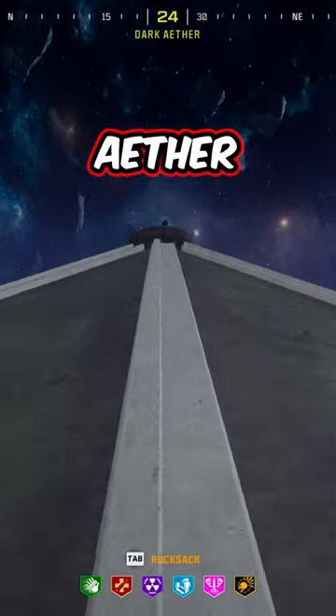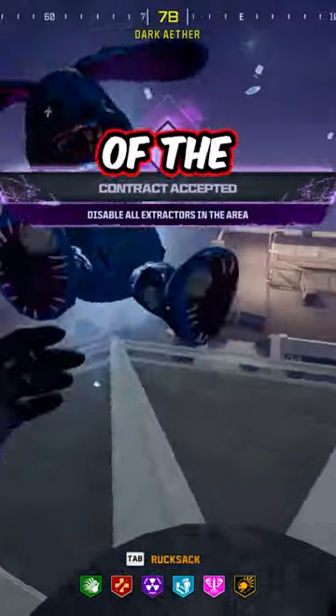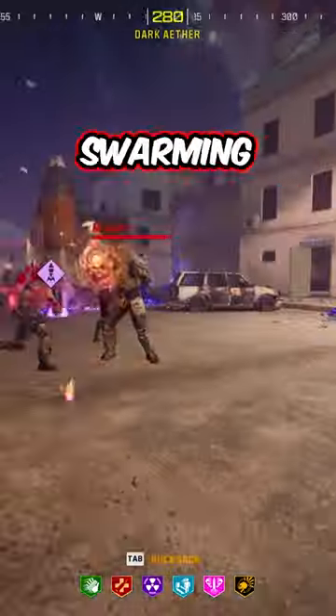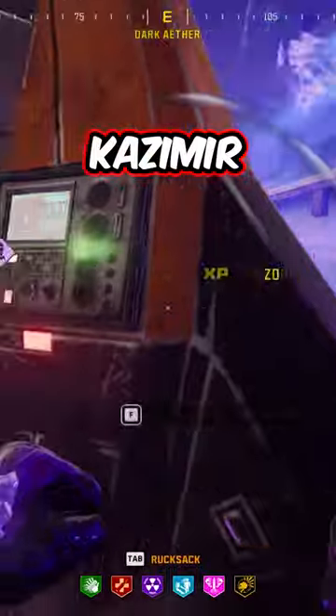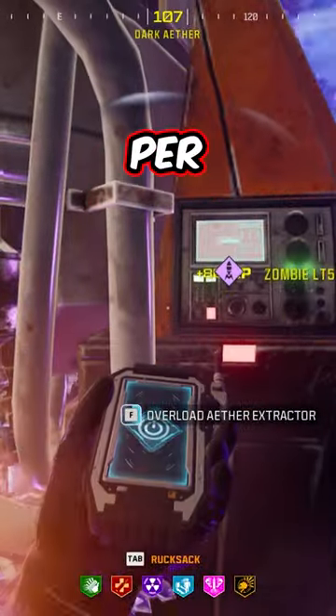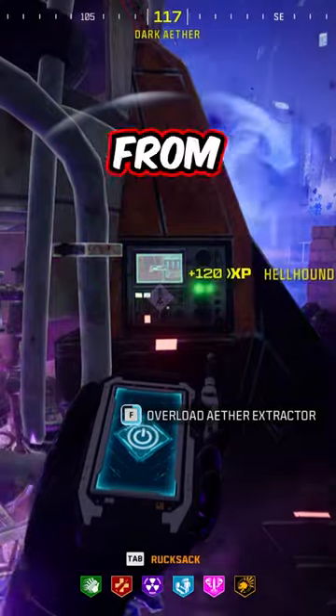The last and final mission is the aether extractor mission, located at the top of the dome above the mall. This one is probably the hardest of the three to do solo since zombies are going to be swarming you constantly. All you need to do is bring in three Khasmiri nades, since you're going to be using one per extractor. Right before reaching each extractor, just toss one down and it'll protect you from all the zombies.